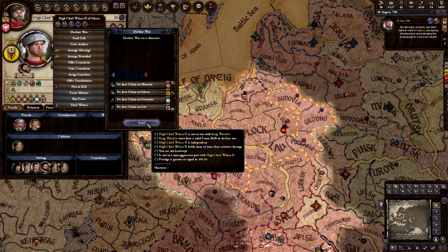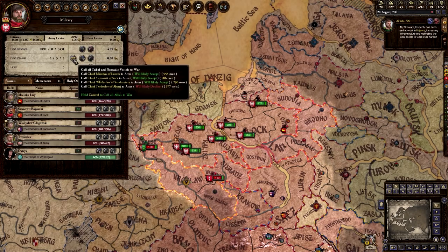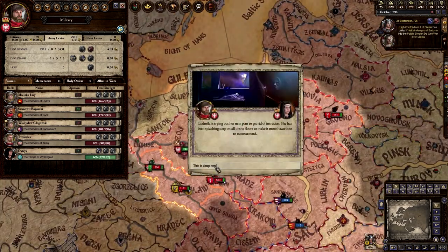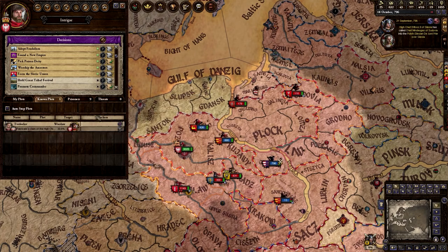The second way, and in my opinion the more fun way, is to reform the pagan religion and then dominate Middle Europe this way. This will take a considerably greater amount of effort, and you'll need to reconquer holy sites, raise moral authority, and keep other nations from losing holy wars while winning your own. This is a really tough path, but can be incredibly gratifying once it is accomplished.